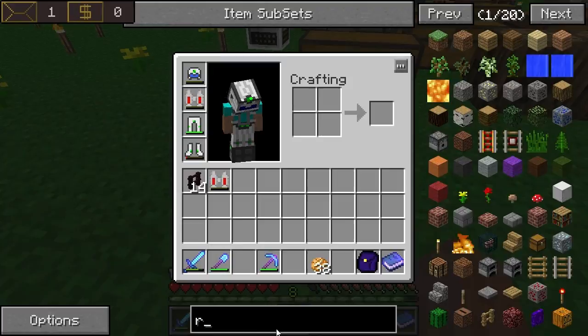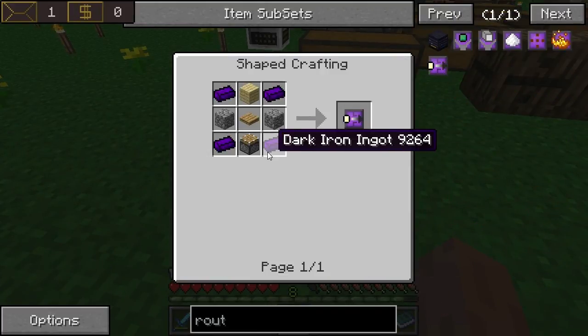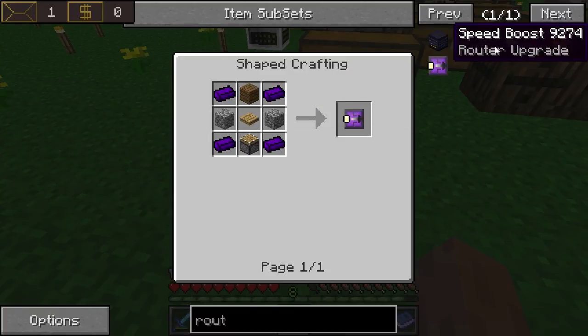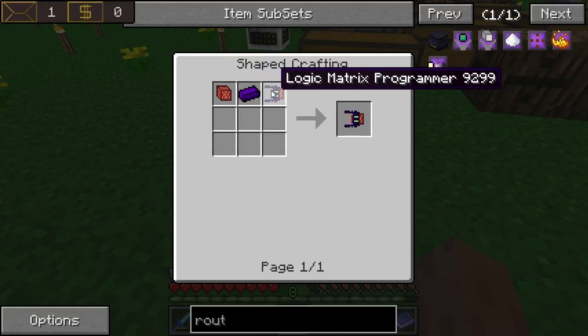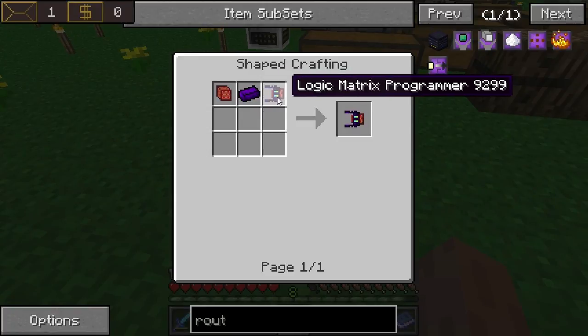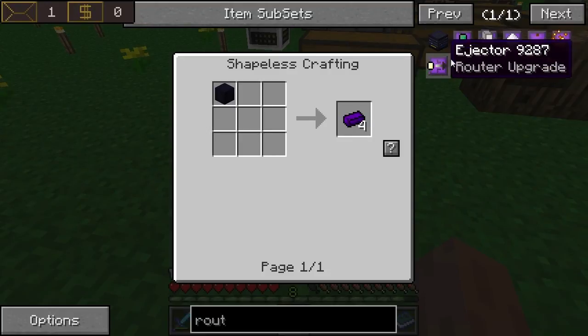Router, machine upgrade — oh, these ejectors. Okay, we can make those. And then machine upgrade, machine filter — I think that's what it means. These are a bit harder to make. Logic matrix programmer — don't even know how you make this, to be honest. It's not even listed. Oh well, I'll look it up.